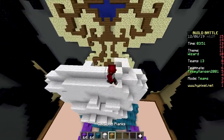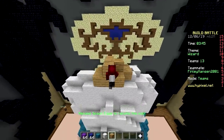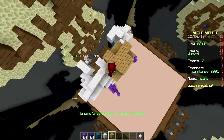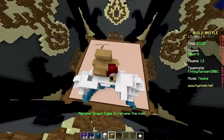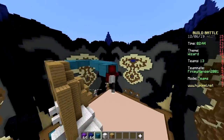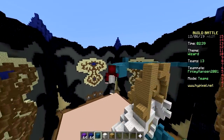I gotta say, so far this challenge is hella easy. It might actually help — it's not making it much harder to build. Maybe because this is not a very precise build. If we were making pixel art, it would get kind of annoying. Time for a hat — a big old magical wizard hat, very pointy. The pointier, the more power.